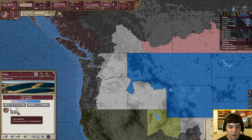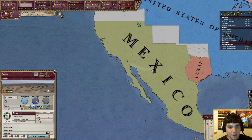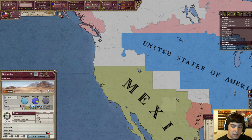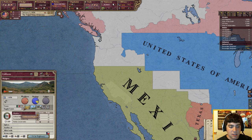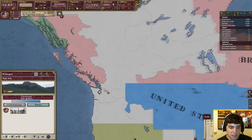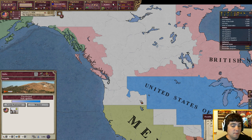If you lose a colony to Mexico it's not the end of the world, because eventually you'll get Manifest Destiny which gives you cores on all these lands and you'll be able to just take them from Mexico anyway. For right now just worry about fending off the British from up north — if you can do that, great; if not, go for Oregon and you'll be all right.